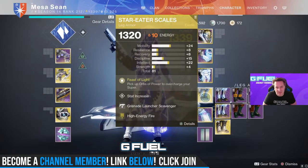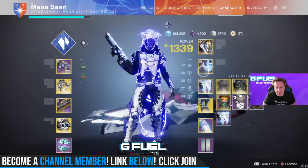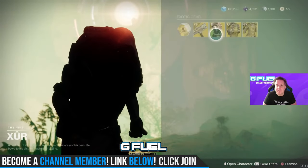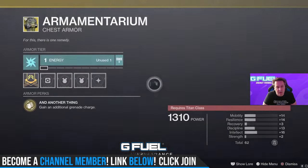I'm a Hunter. I'm always using — I'm still using Star-Eater Scales. I like Orpheus Rig. I like Raiden Flux. I like Shards. And I love Mask of Bakris for Stasis. So I don't know. That's a good stat roll. If you like a second dodge, maybe in PvP, grab it.